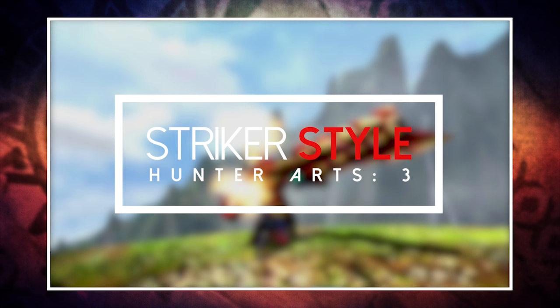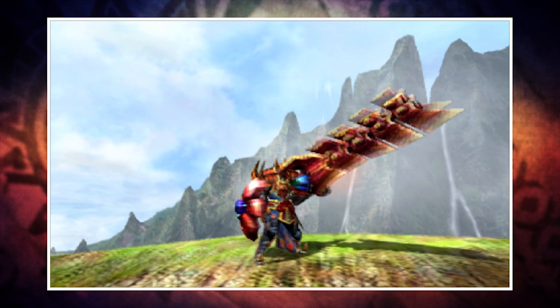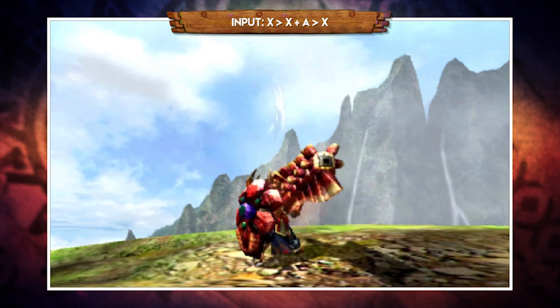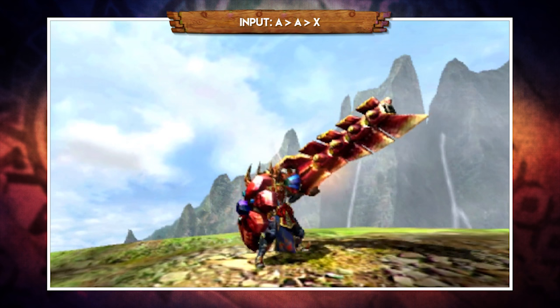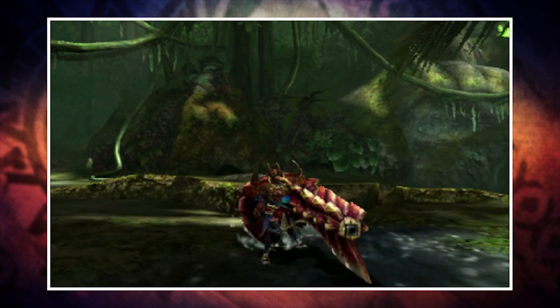Striker Style lets you equip three hunting arts and Gunlance has some fun ones to play with. The major change is the removal of the slam attack — triple X now does a triple poke instead, and any combo that would typically end in a slam now has an alternative move. Striker has no path to the slam, meaning there is no way to unload all your shells in a full burst. After a quick reload, X goes into the low poke combo again, and even after jump attacks the slam is replaced with a poke — no slam, no full burst.